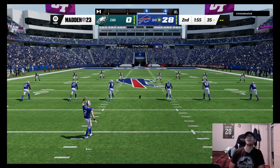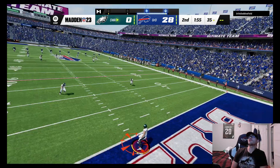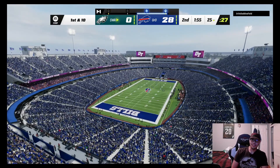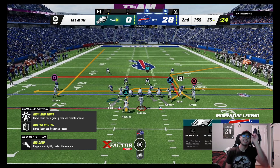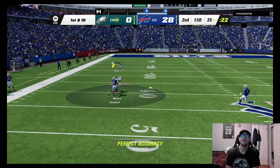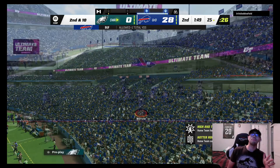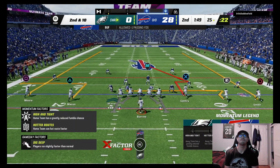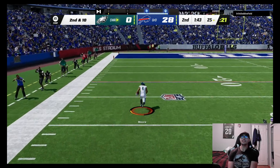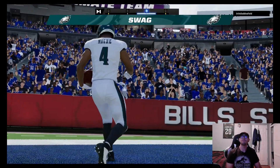Our offense has been non-existent, defense non-existent as well — we're getting destroyed. If we don't get a good offensive drive we're looking for another game. Looking for Rondel Moore — he is pressing a lot, Rondel Moore wide open — and he drops the ball! Come on, we needed that. Then we go again: Rondel Moore wide open, let's take it to the house! Big time touchdown Rondel Moore — we get some points on the board!